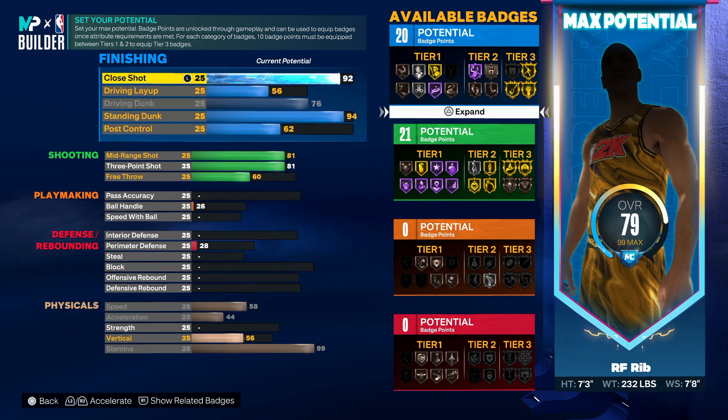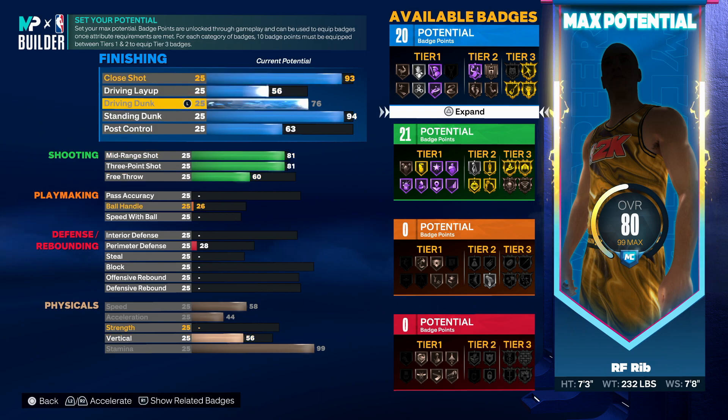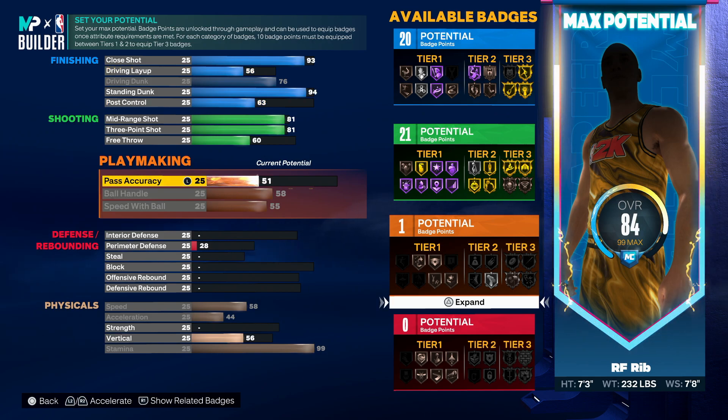Close shot, we want this to be nice and high — it's gonna be really easy to score there. Ball handle, speed with ball, pass accuracy — we'll probably leave this at like 70 for now.